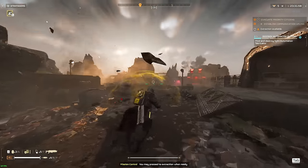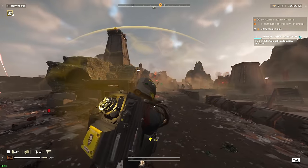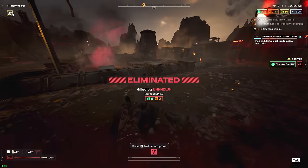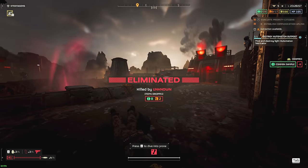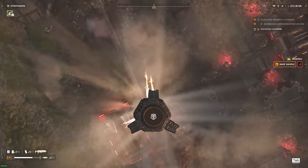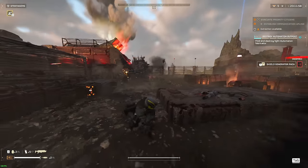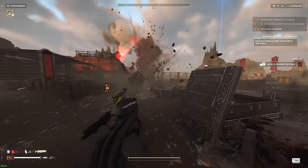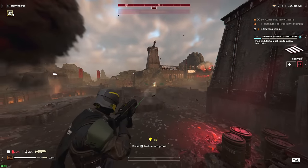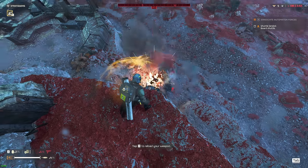One very scary variant is the Scorcher Hulk, which in my opinion is the scariest and deadliest bot in this faction if you don't realize one is charging toward you. They carry a very powerful flamethrower that will kill you almost instantly should they reach you. Killing these is an absolute priority, as they will obliterate you and your entire team. Dealing with them is the exact same — shoot its back, grenade behind them, hit it with a stratagem, or a few railgun shots.